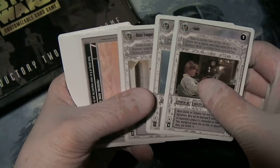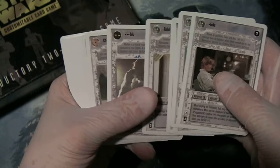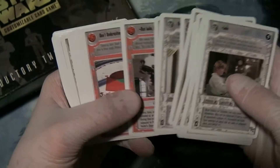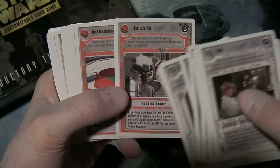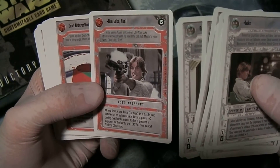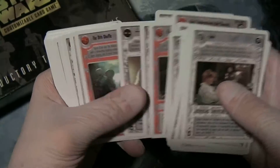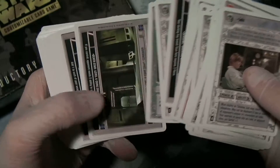You've got Rebel Guards and Rebel Troopers, Dune Sea, Schistavan and Wolfman, Rebel Trooper and Tails, CZ3, a couple of weapons. I believe Run Luke Run is another premium card that only comes from the introductory two-player game and is not actually part of the Premier set. Don't Underestimate Our Chances. Got a Bad Feeling About This. Another copy of Luke. For the most part, it's just Premier cards — there's nothing particularly special about it.